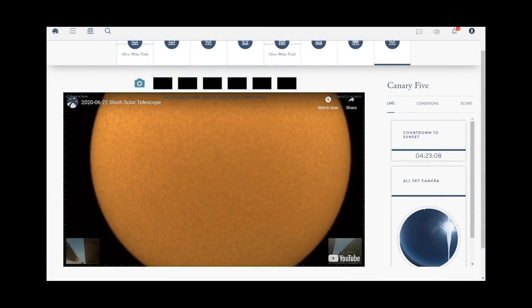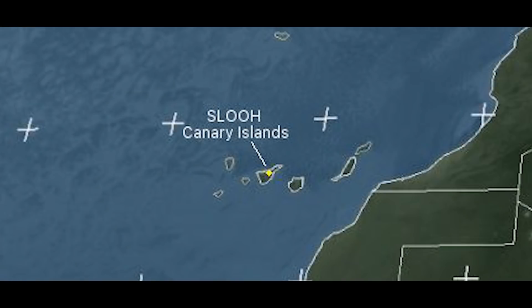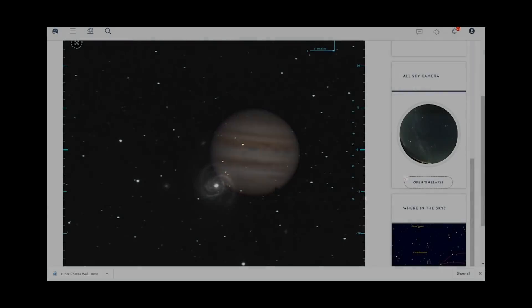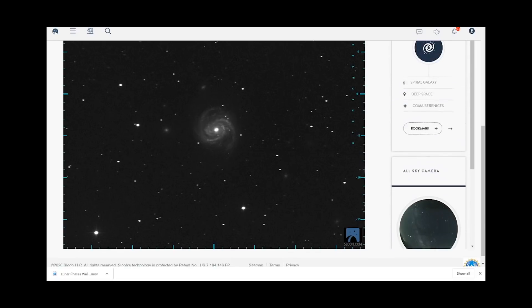One of our telescopes is designed just for looking at the sun, which you can see up close and personal every day, weather permitting of course. You can check that on the satellite view for each observatory. Some of the telescopes are designed for looking at the planets, and some are for looking at objects that are far beyond our own Milky Way.